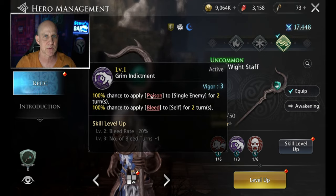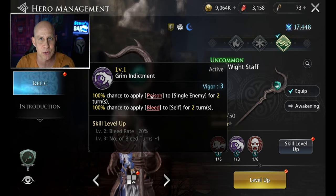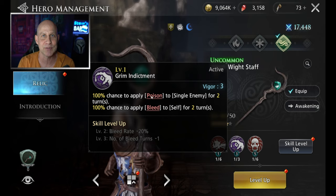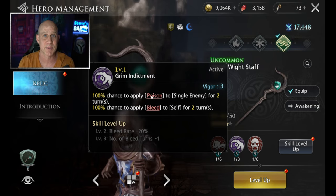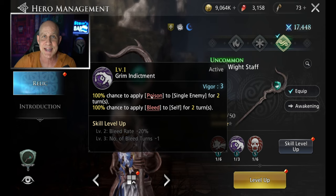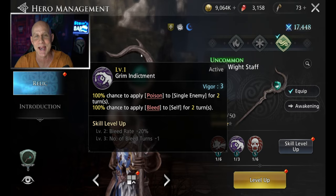Sometimes it's going to get resisted because we're fighting stage 7, 8, 9. I'm going to show you how to get through that hurdle. Six is easy for every single account. Seven, the fire one, is the hard one, and then once you're past seven, don't even bother fighting on seven. Eight is easy because it's the frost affinity, and I'm going to show you exactly how to do that.